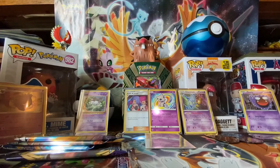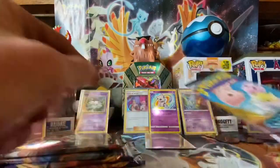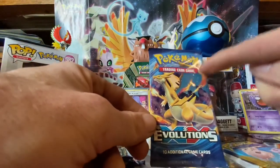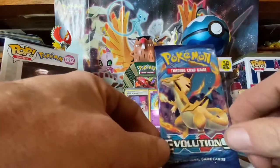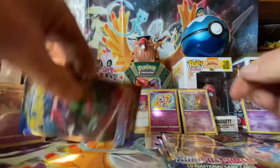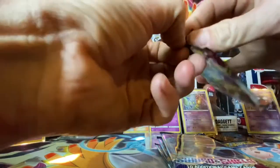Setting that to the side. All right, so we got Cosmic Eclipse, Burning Shadows, Evolutions — still looking for that shiny full art Charizard — and two Sword and Shield packs. Let's dive into the Sword and Shield first, then the Cosmic Eclipse, then Burning Shadows and Evolutions.